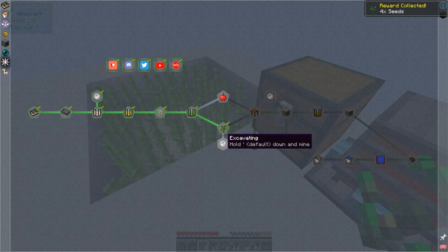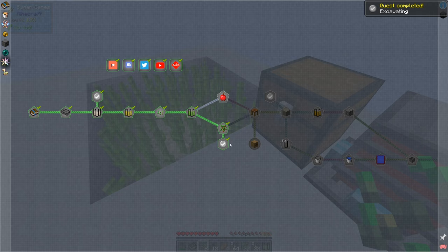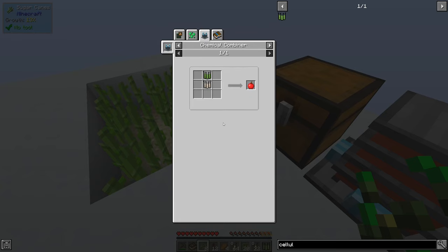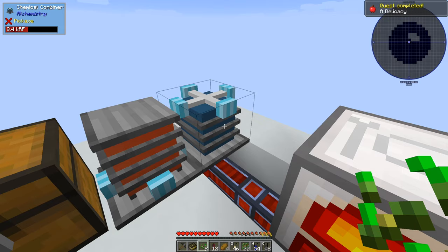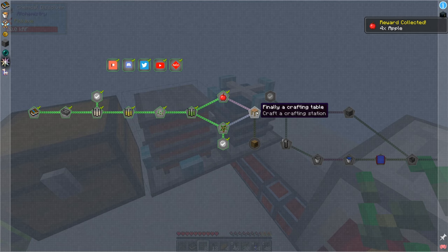I haven't even bothered planting anything else down. Excavating - hold the key and our excavation is installed. We're on a platform. Antimatter seems to be immune to its powers - so we can't erase the platform we're stood on. That's very, very good. We can use that for trees once we have an axe. On this side we need basically eight apples, which are going to be straightforward - cellulose and sucrose can combine into apples. There's our first batch of apples, eight of them, and that gets that quest done. We get even more apples.